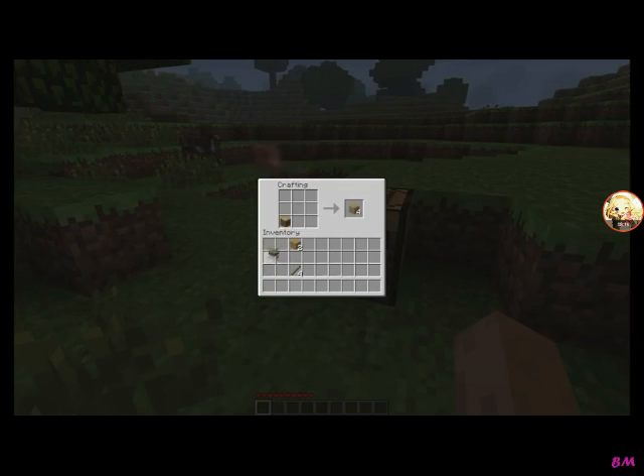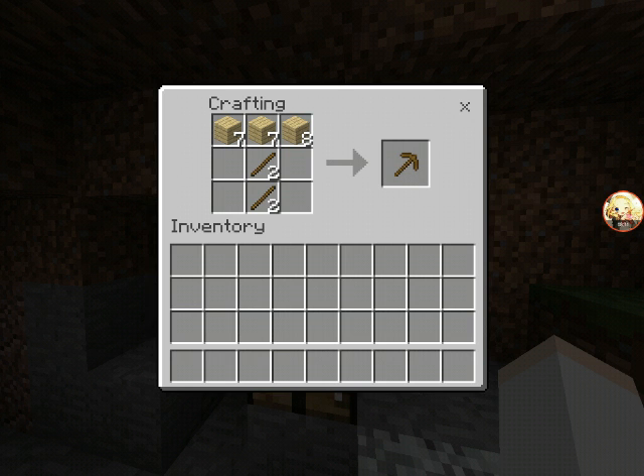I think we need one more wooden plank so I'm going to go ahead and make four more — and there we go. Now to make a pickaxe you're going to place the sticks like that and you're going to place the wooden planks like that across the top and there is your wooden pickaxe. You can also make it with other materials.